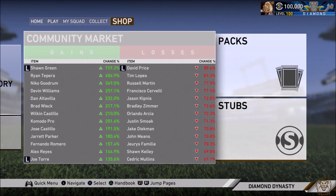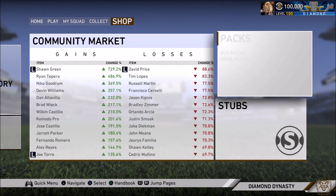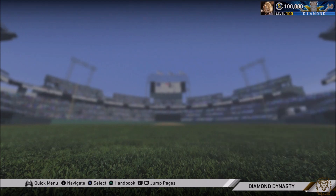You see 100K stubs and you're wondering what exactly are we doing today? We're spending 100K stubs on headliner packs in order to try and pull either Christian Yellich, Mookie Betts, or Max Scherzer — the three live series diamonds that we have yet to pull in this game.